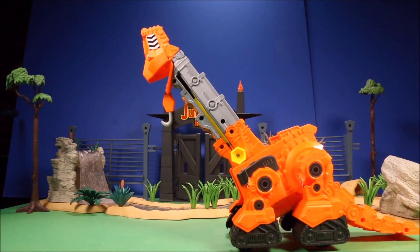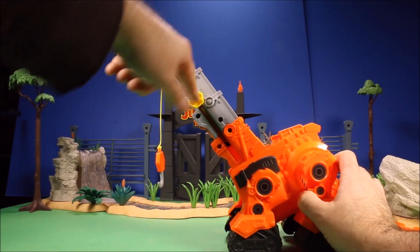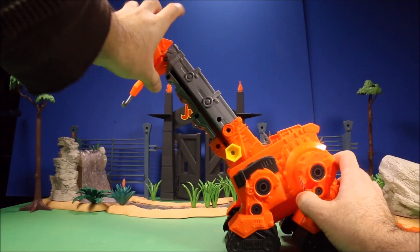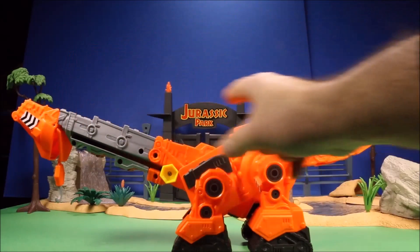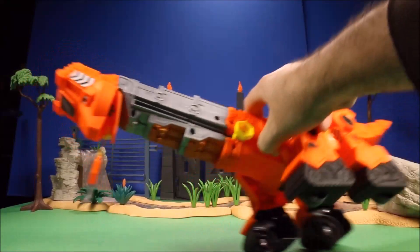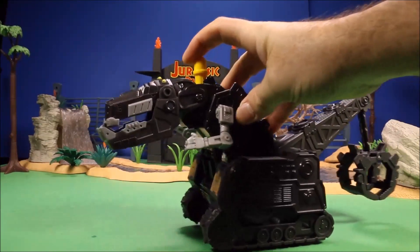Next we have a giant Skyya playset. It has a working hook that goes up and down, her mouth opens and closes, and you can lean her forward to create a ramp for Dino Truck toys to go flying down and up into the air — a lot of fun! Then we have a talking Shadow Tyrox.